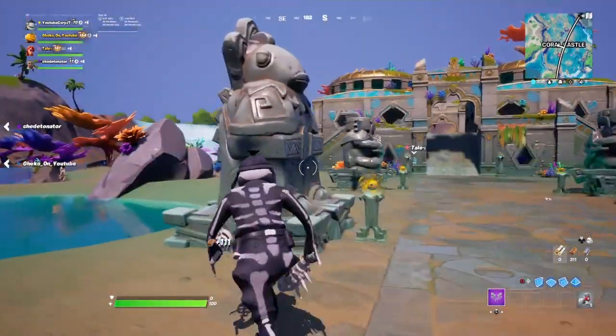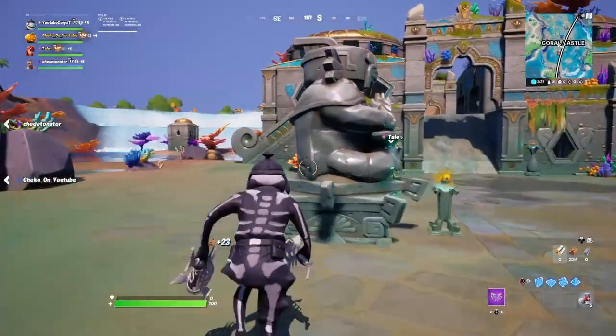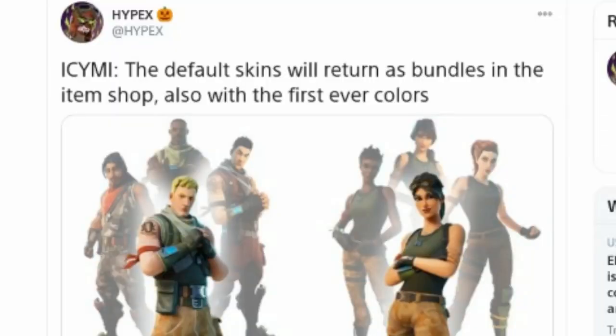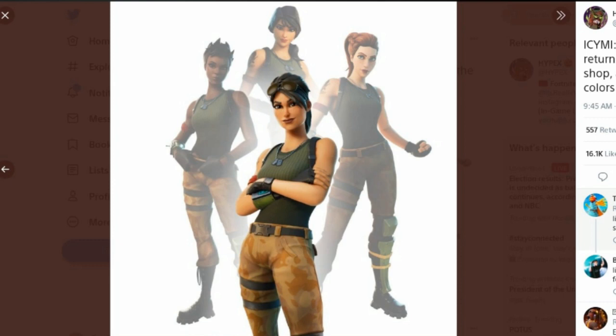In terms of the actual OG default skins, they will be coming out with tonight's item shop. I'll show some images on screen from Hypex on Twitter — he confirmed the default skins will return as bundles, also with their first-ever colors. There's going to be a bundle for the four male default skins and the four female default skins. The male bundle includes the OG default Jonesy skin, which is the Tfue skin, and three other variants which are season one defaults.